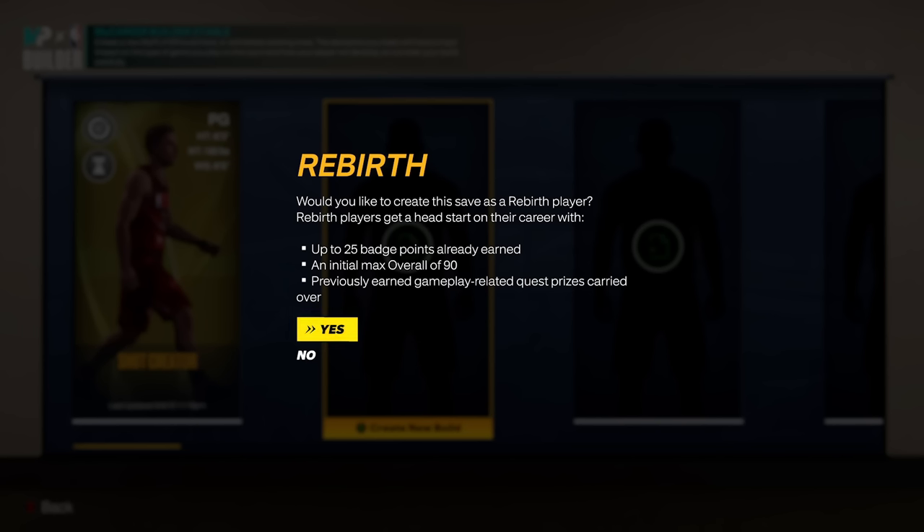Previously earned gameplay-related quest prizes carry over, so you still get the shirtless option and spawn locations on every single new player — whatever you did on your first player transfers into the second, third, fourth, whatever player you have. Rebirth is unlimited. That is how to get Rebirth and every single location to find Ronnie 2K. I think it's a very big upgrade from NBA 2K22 — let me know in the comments what you think. Make sure to leave a like and subscribe for more videos. Peace!